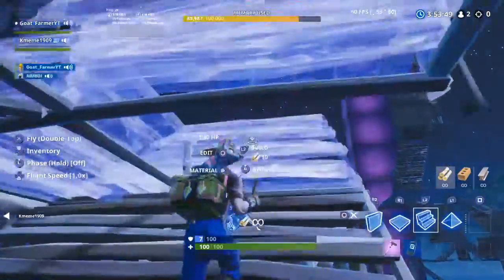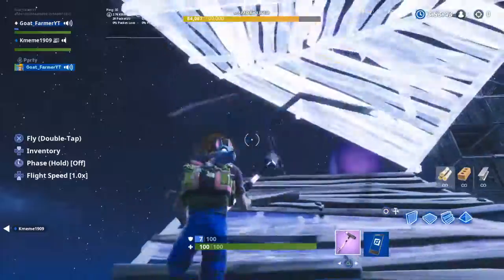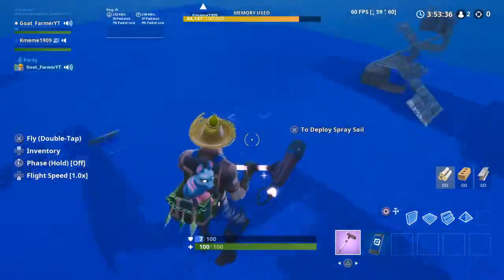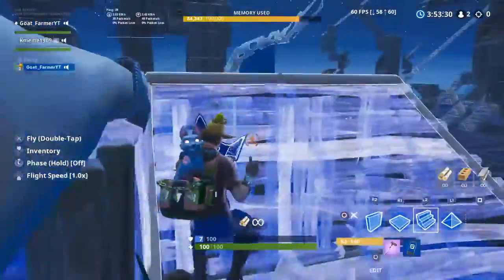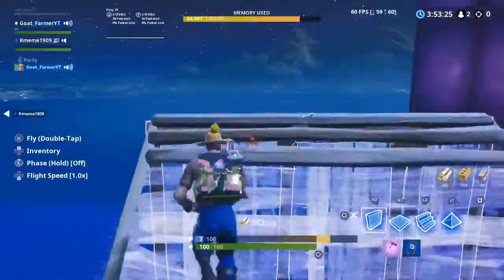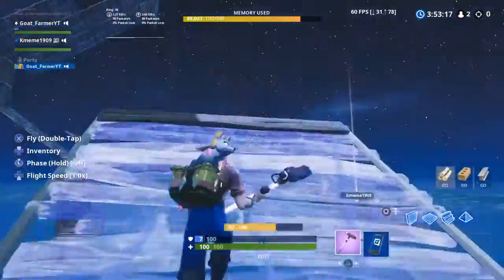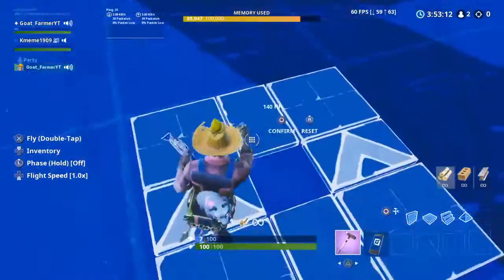So what you want to do is practice your triangle edits, which are very helpful when you're build battling. Next thing you want to do is work on your 90s, which are of course very crucial in any aspect of the game. You might also want to work on your height retakes.